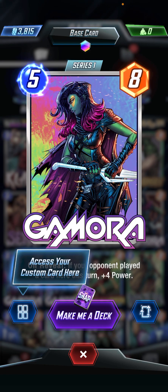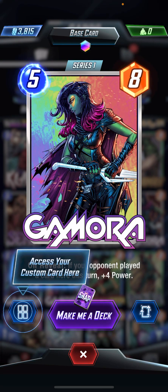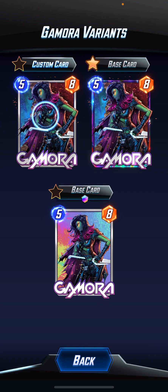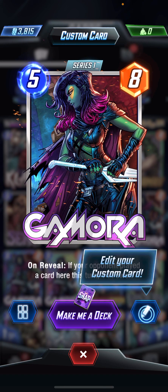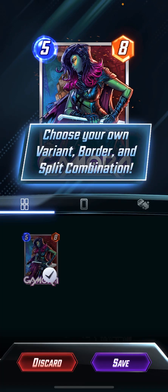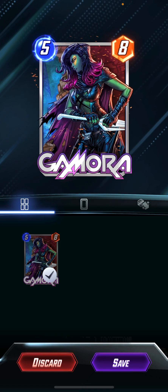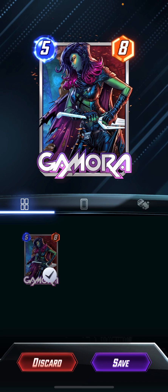Okay, this is new. So I guess you can go ahead and customize your own cards now. Let's see — access your custom card here, tap on that, and you can see the original print. They're all basically the same so I'll click on this one which says 'edit your custom card.' You choose the print that you want and then what?